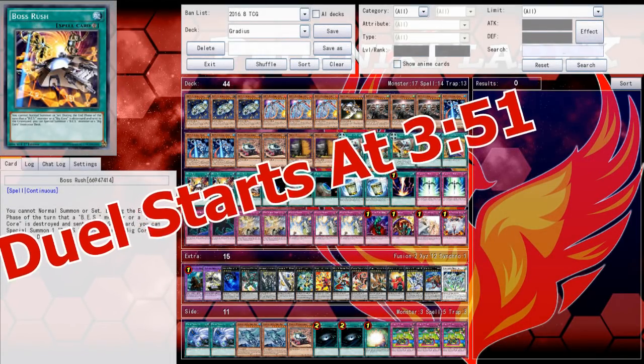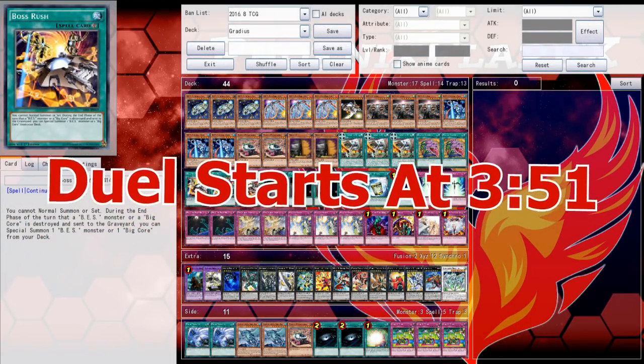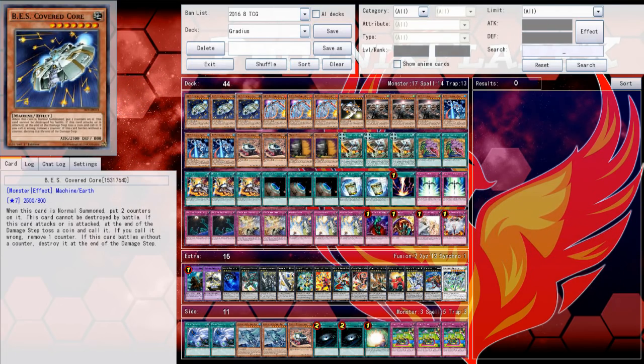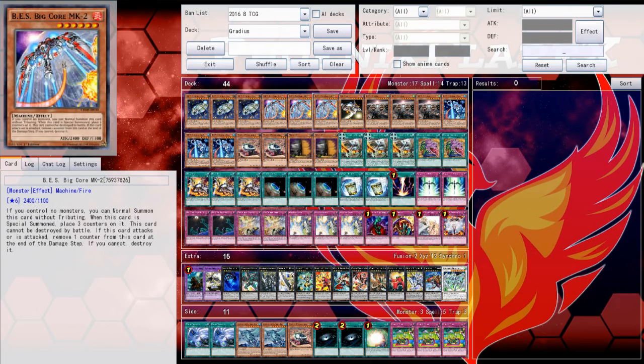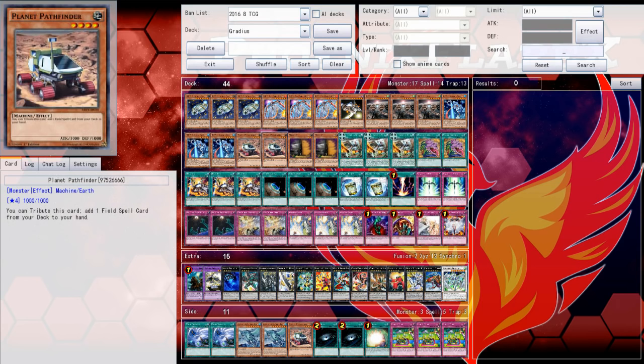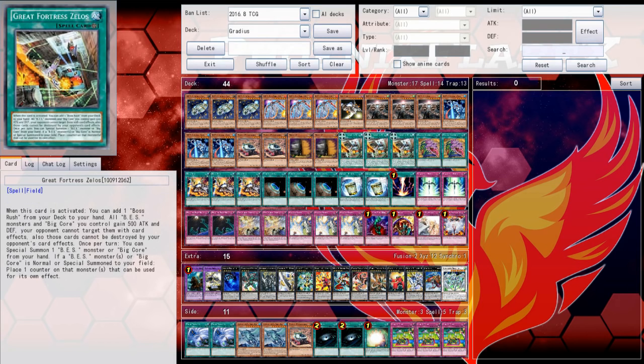Hey, what's up guys? Phoenix here. This video is going to be another Yu-Gi-Oh Pro duel video, and this time it is going to be with me playing the new support for the BES/Gradius/Boss Rush deck. This new card in the form of Great Fortress Zelos, the new field spell that you see now, is an amazing card for the deck.